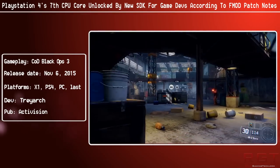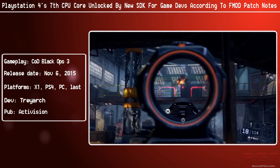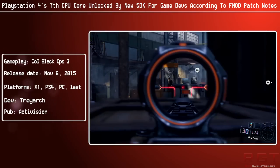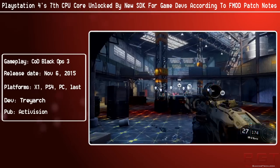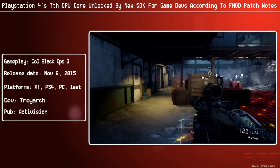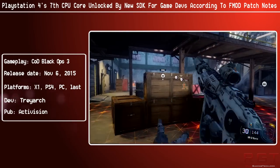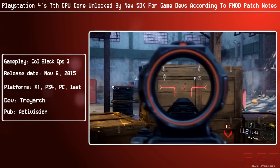You may recall this news is very familiar from camp Microsoft, where indeed an SDK update was released for the machine which allowed developers to tap into much of the 7th CPU core reserve. Microsoft decided that they wanted to give developers more performance available for the actual games and software library, so they allowed some of the Kinect features to be disabled in the background and freed up those resources for developers.